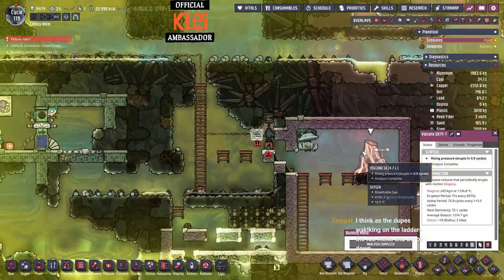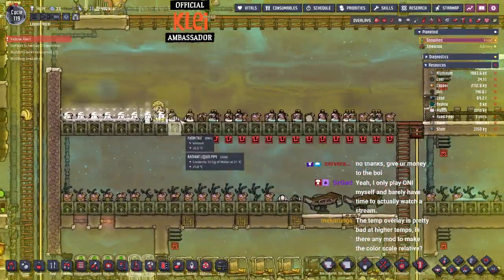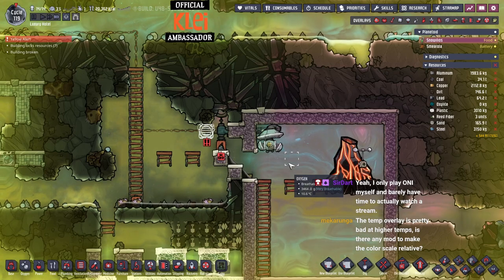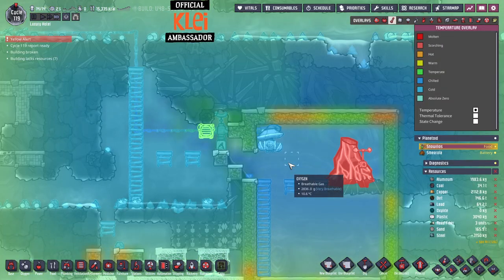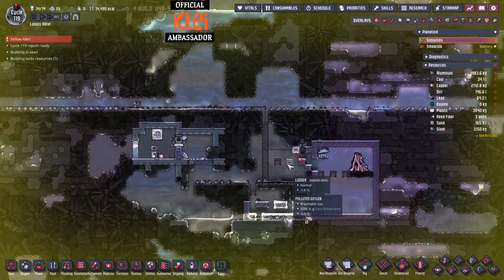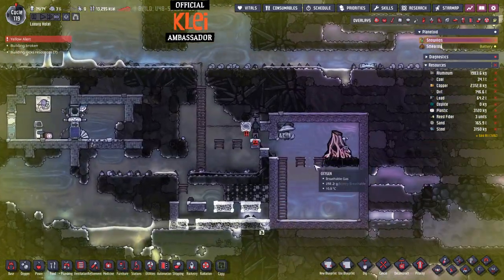This is like top priority now - rising pressure with one cycle left and there's rather a little gas in it. It could be brine ice that came from over there. You're right - at the extremes the temperature overlay is pretty bad. It used to be quite bad at really cold temperatures too but they improved it, making zero Kelvin more white. It used to all just be blue below about minus 50. Above about 120°C everything gets pretty red.